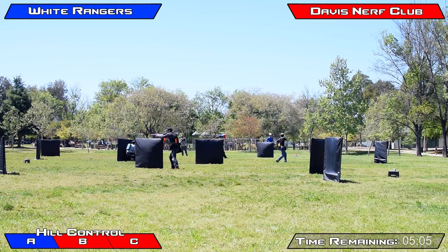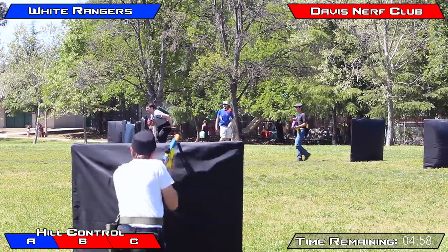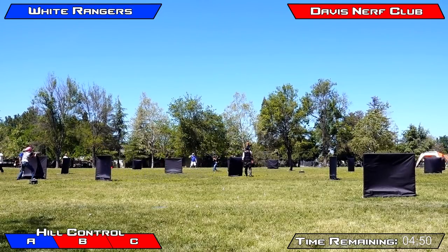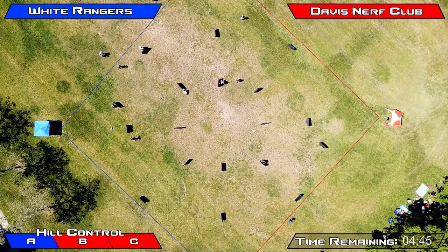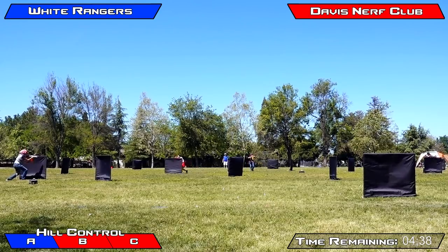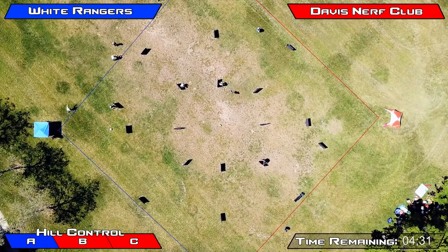Davis Nerf Club was able to gain control of that middle point and has set up a pretty good position here. Though we do see a player from the White Rangers shooting down the middle line, having free access to those Davis Nerf Club players, able to take one out, allowing one of their White Rangers players to try and push up. But on the top side of your screen, you will see Davis Nerf Club has progressed and pushed onto the White Rangers side of the field, forcing them to play further back and really exerting pressure on the White Rangers, preventing them from being able to move up and establish a good foothold on the field.